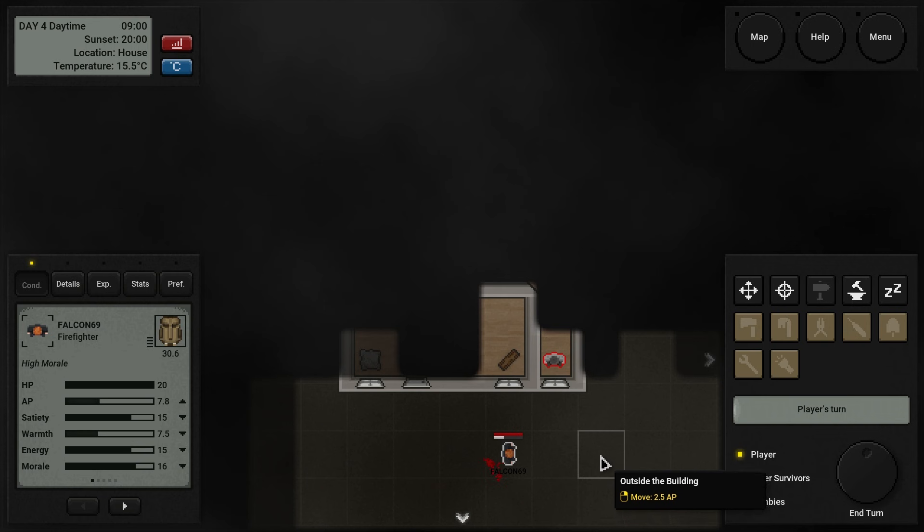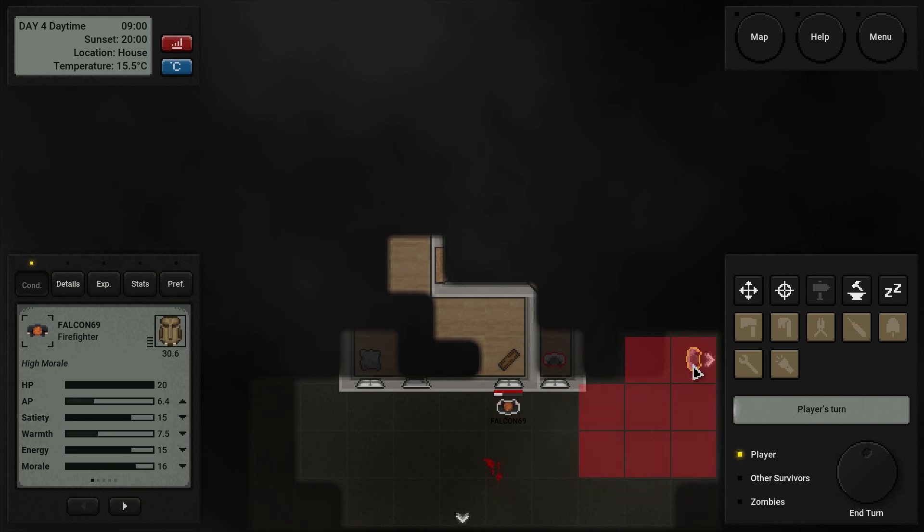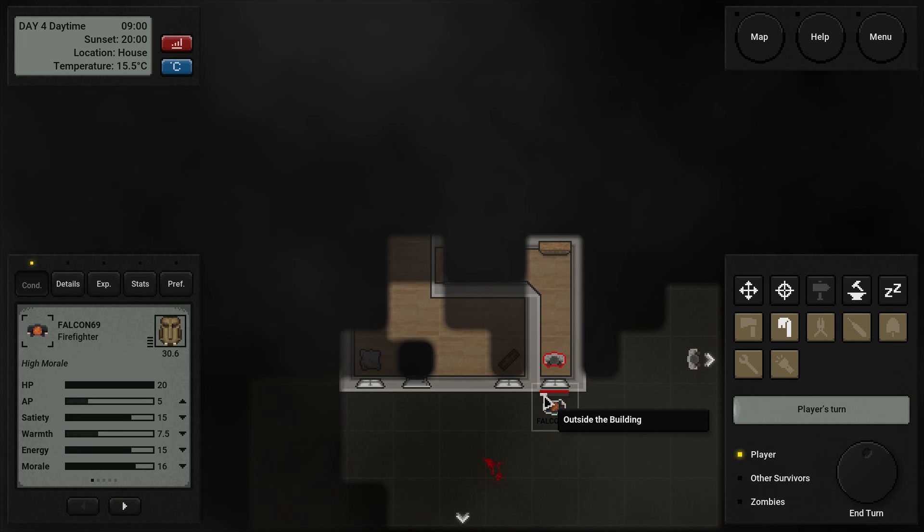Zombie right there waiting for me too. Problem with this zombie is that he's going to break this window, make a lot more noise, and draw more attention. Oh, there's another one over there. Luckily he could only make it next to me — he cannot attack even if he notices us. Am I going to have enough AP? Oh, it's locked. I was hoping I could open the door and kill him before he starts banging on the window and alerting the other guy. Unfortunately, that's not going to happen.